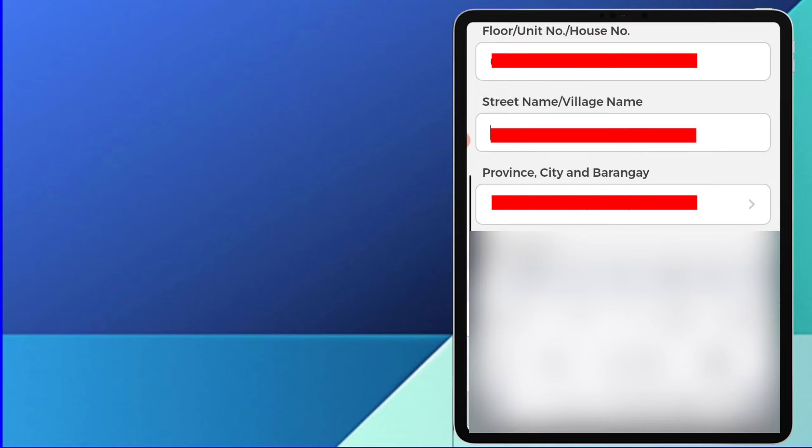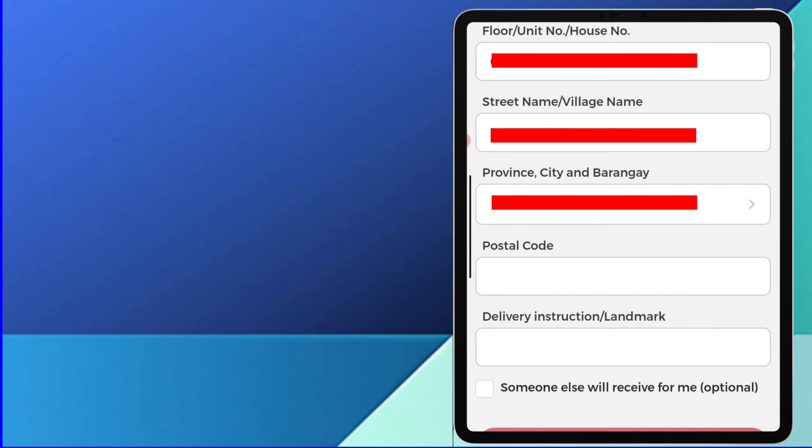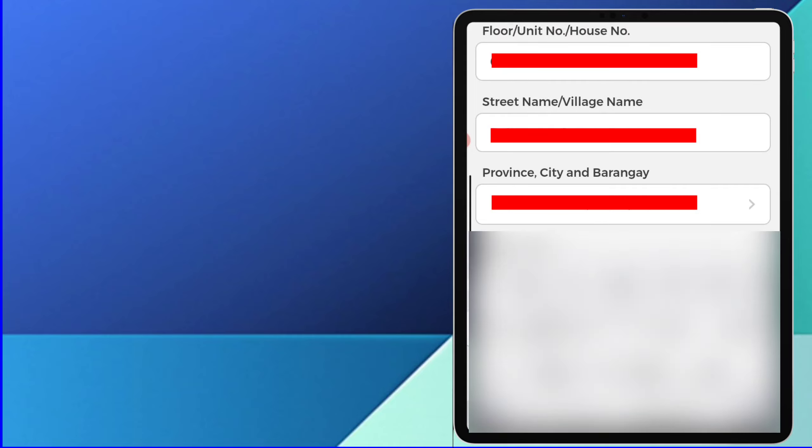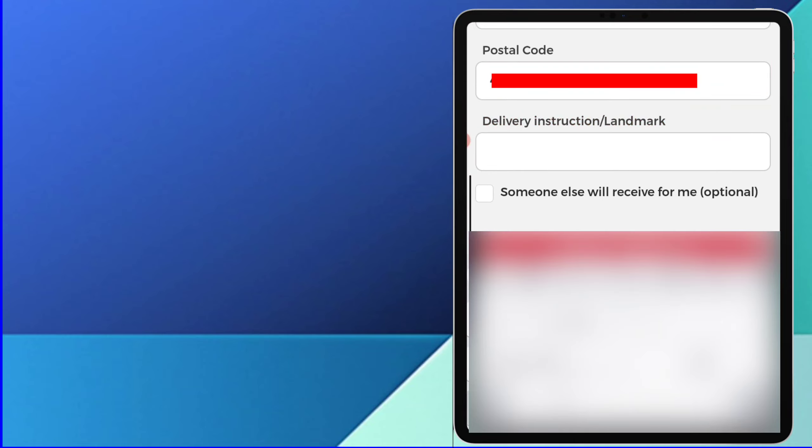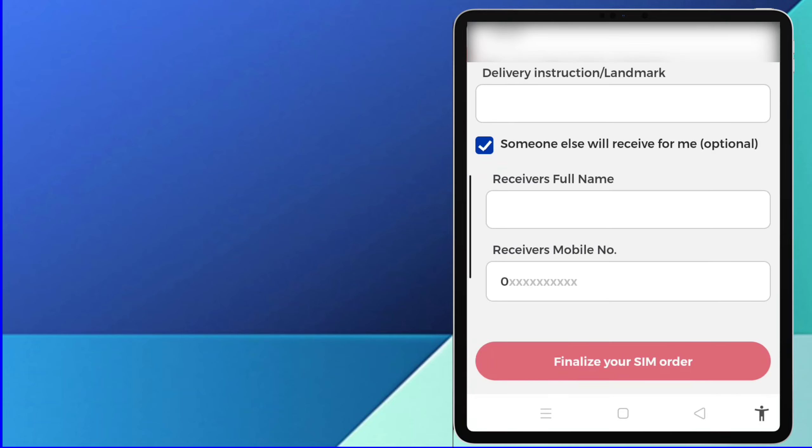Ilagay ang street name o village name. Ilagay mo ang postal code ng lugar na pagdadalhan ng D2 SIM card mo. Check this box if someone else will receive the customized D2 SIM card.